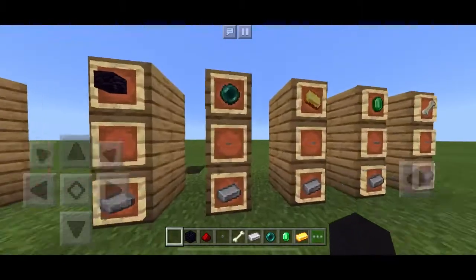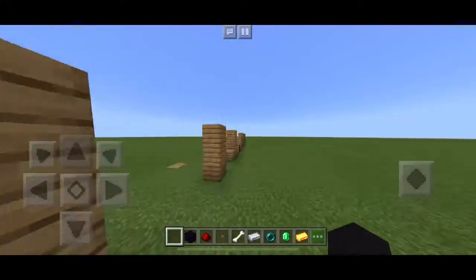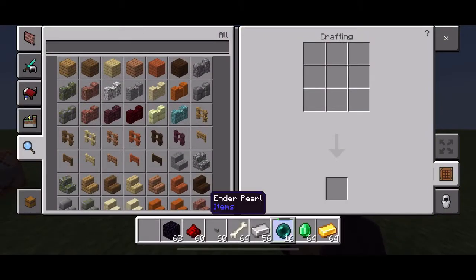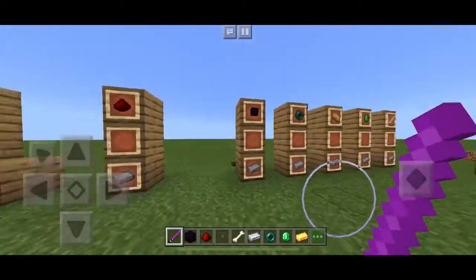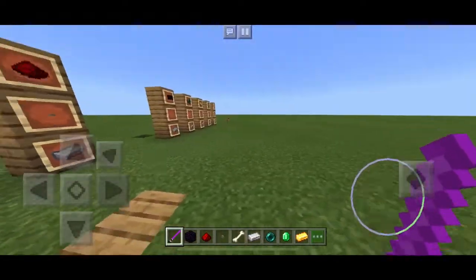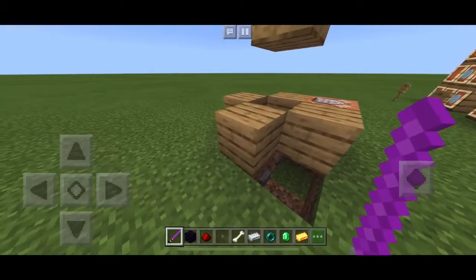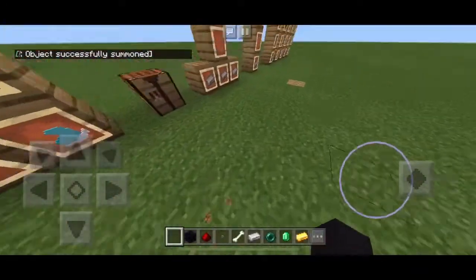Next we got Mace Windu's. Mace Windu is the only guy who has a purple lightsaber. Let's see his purple lightsaber right now. The way to craft it, you're actually going to need an enderpearl — yeah, it's quite expensive. Technically it's not that expensive because you can just find them randomly. To craft this you need everything the same as all the other lightsabers but with an enderpearl. Pretty much the same as all the others.